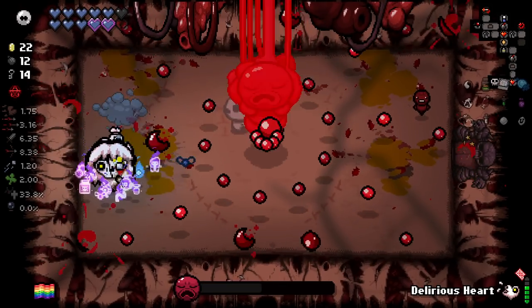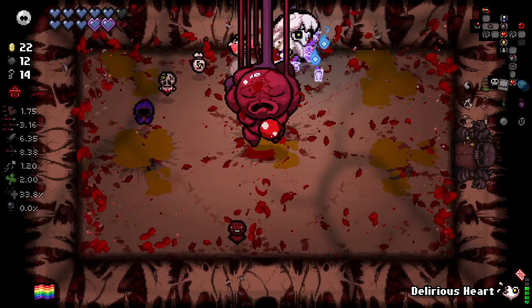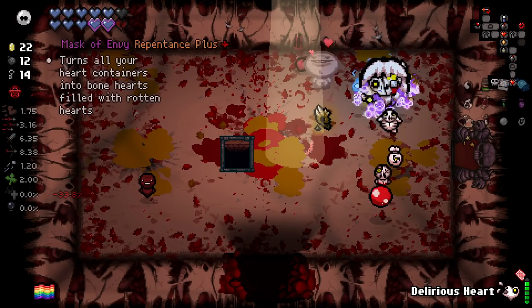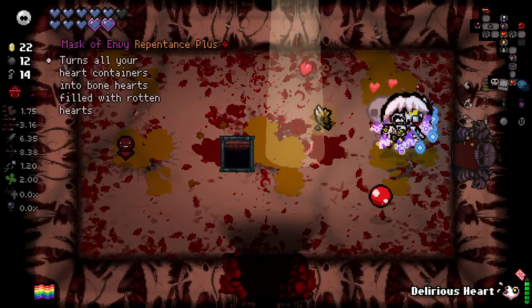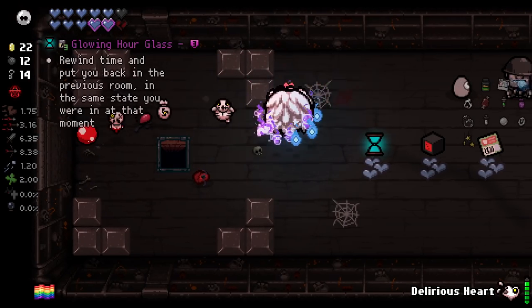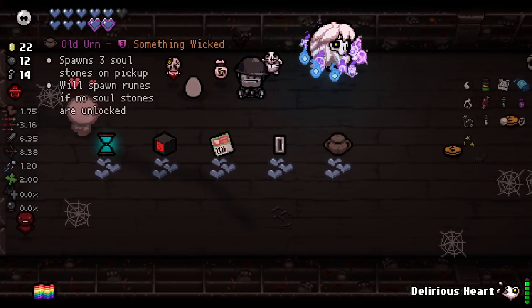Let's stand here and let our Lemmageddon Wisps tank every single shot. We've got a rune from the rune bag - it turns all your heart content into burn hearts filled with rotten hearts. No thank you. Ooh, we've got a Patched Heart - broken heart removed! Patch hearts are a little overpowered, but I keep them anyway because they're fun.